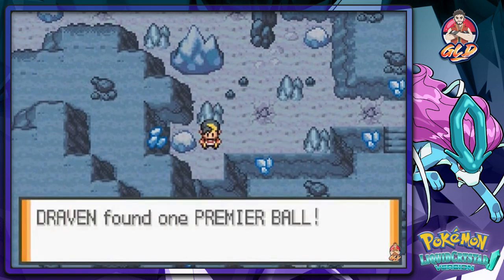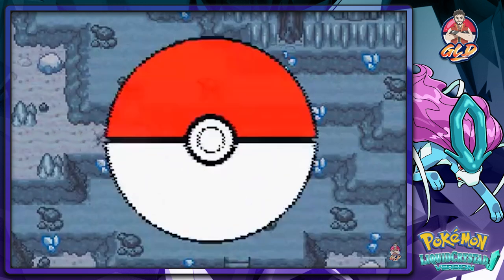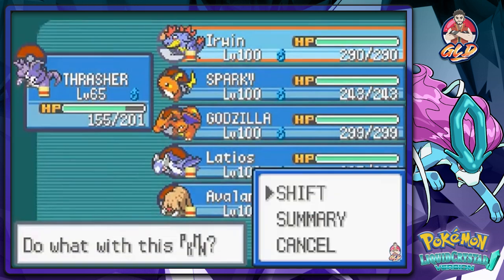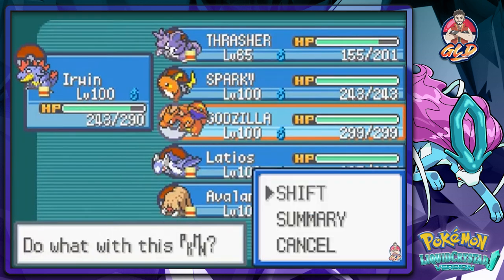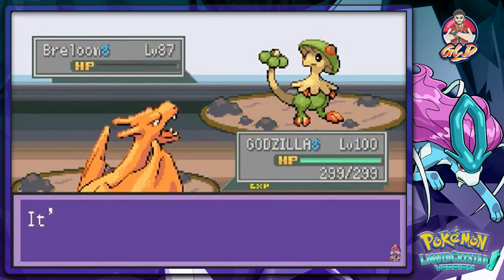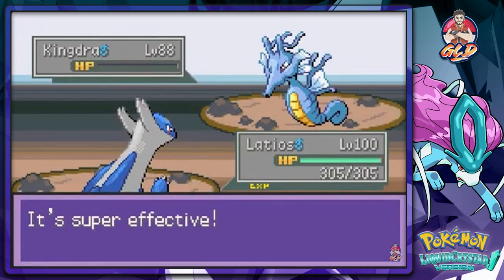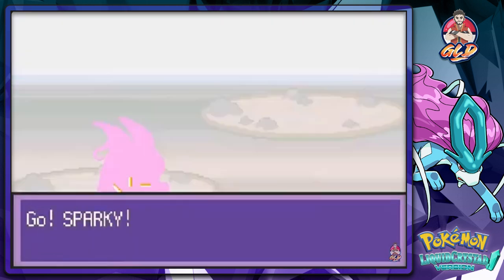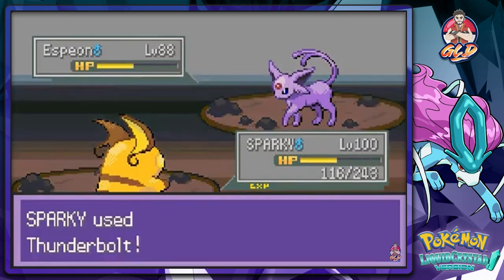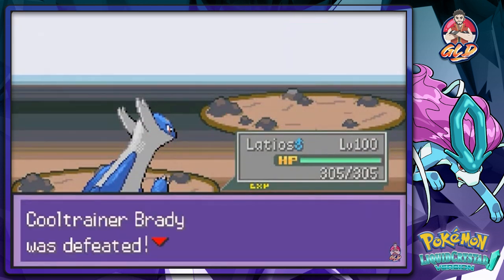We found a Premier Ball! Oh my god, we're going to have to battle everybody here. These trainers' Pokemon are upwards of level 87. Going in — Kingdra, let's go with Latios Dragon Breath, there we go. Steelix — going back to Godzilla. Flamethrower, there we go. Espeon and let's go with Sparky the spark dog. Altaria command, Dragon Breath, finish it off — and yes, the Johto Champion!